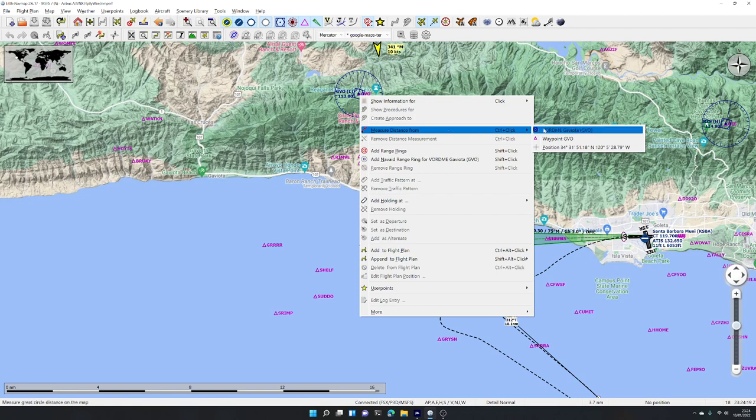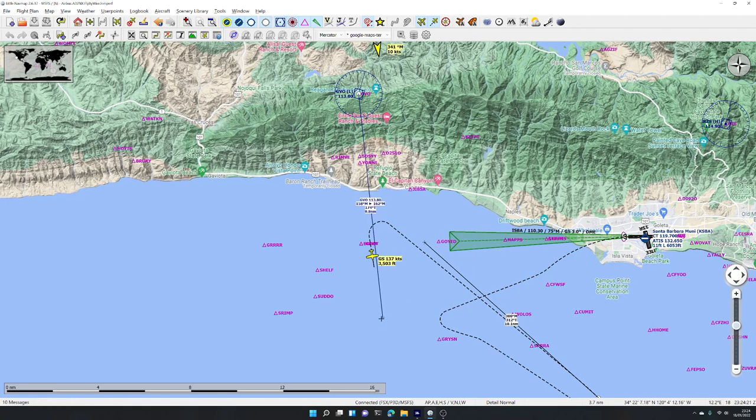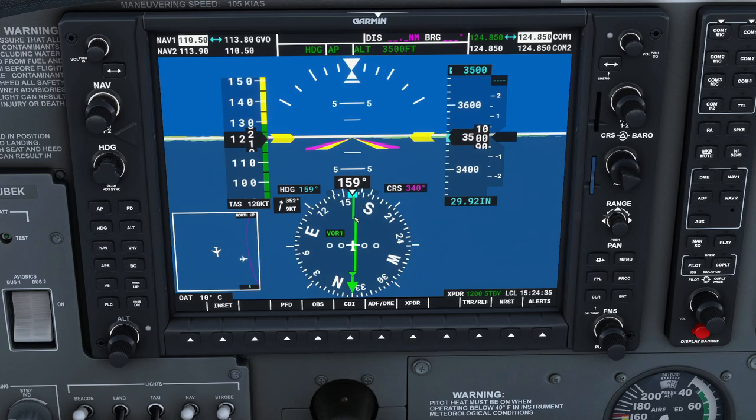We verify on the map using the measure distance tool from the VOR station — and it shows 159 degrees. This is known as the radial from the VOR station — the 159-degree radial from the VOR station.